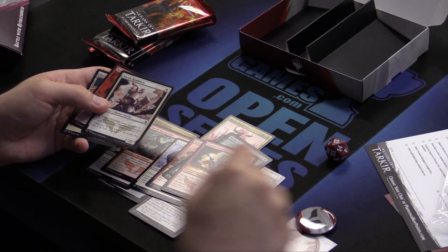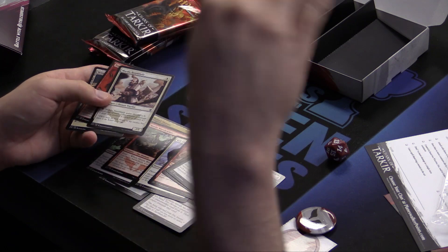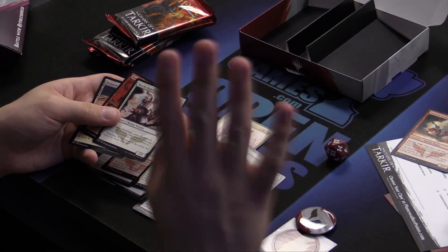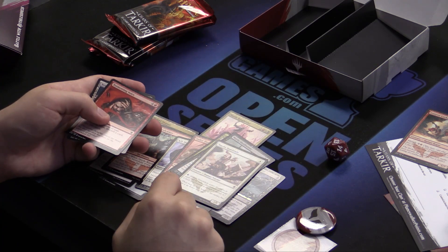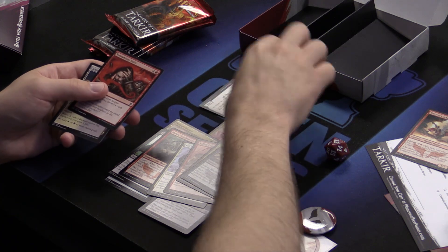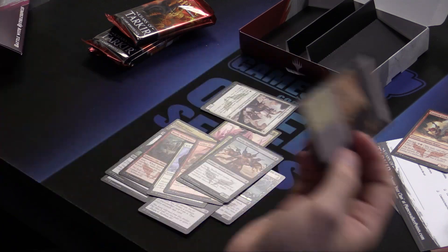5/2 for five — don't play this guy. You know what's in this set? Two X's. You know what he is? An X/2. That doesn't work well for you. A 1/1 with Death Touch for a white and a black — he can attack, and if they block, you give him Death Touch and he trades with anything, like a 2/2.